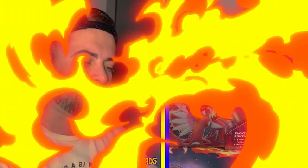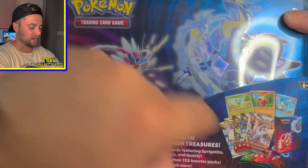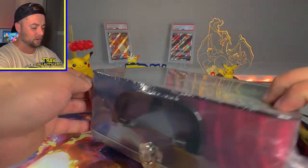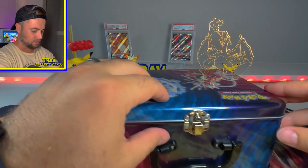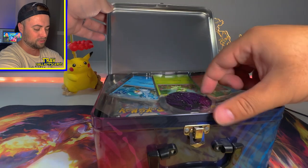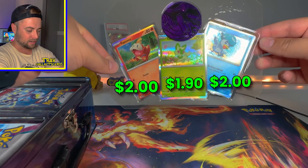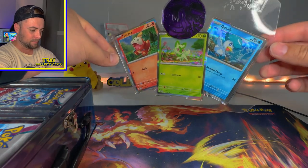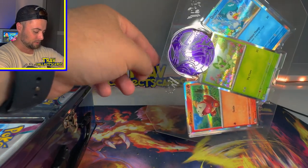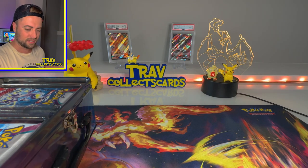We got the collector chest here. You can see there's two Silver Tempest packs, two Scarlet and Violet packs, and two Paldea Evolved packs. We've got this nice little lunch tin here — bust this open. We got some promos in here too, a nice trio of promo cards. We've also got this coin with Miraidon on the front there. We'll put those guys to the side.